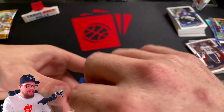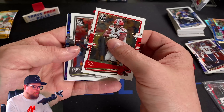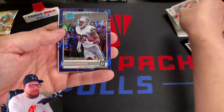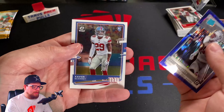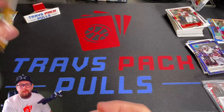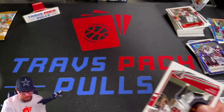Leading us off, we got Nick Chubb, Derek Carr. Our purple shock is going to be Brian Edwards — unfortunate. And Xavier McKinney is our rookie. That was a pretty weak pack. Jalen Hurts has definitely been the best card we got out of here, a hundred percent.